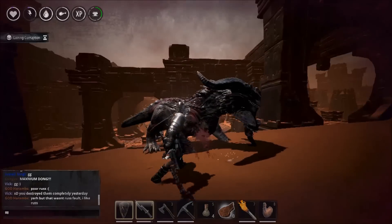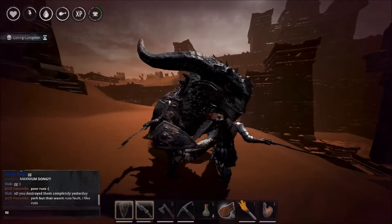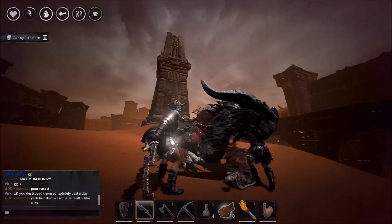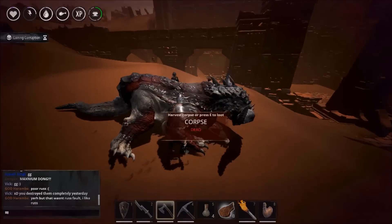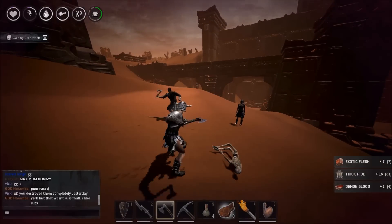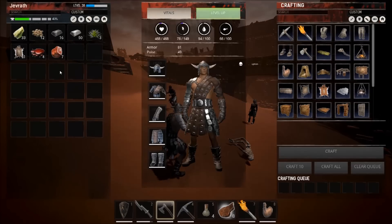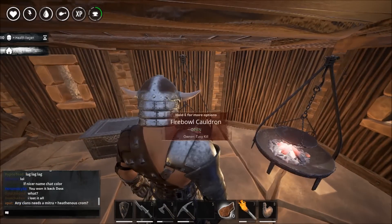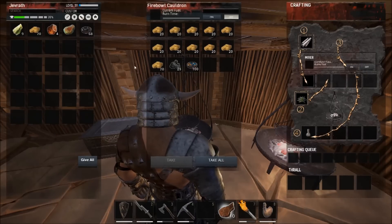I show you on the map where it was. Basically you have to kill these dragons. Once you kill them just harvest them and you get demon blood. Try to use your absolute best hatchet, because the better hatchet you have the more items you get. In this area there is also demon bats which can drop demon blood, but to be most effective just go for the dragons.